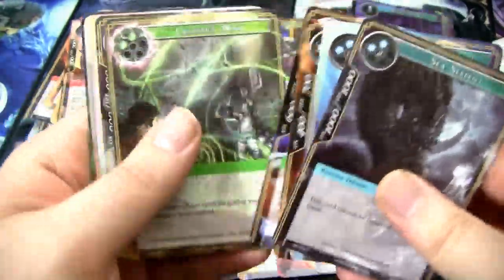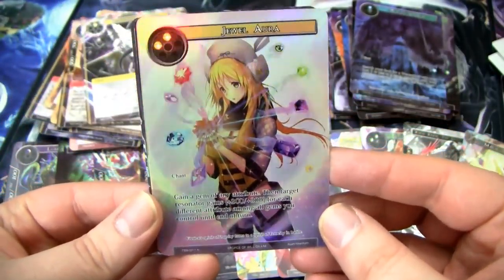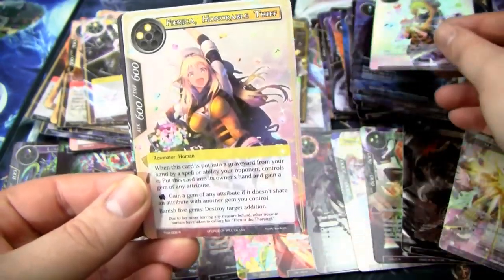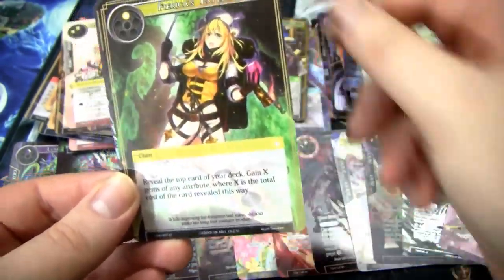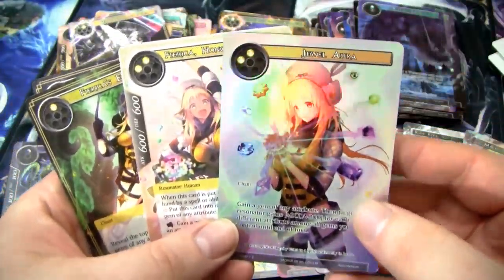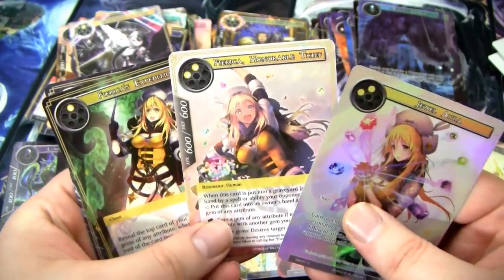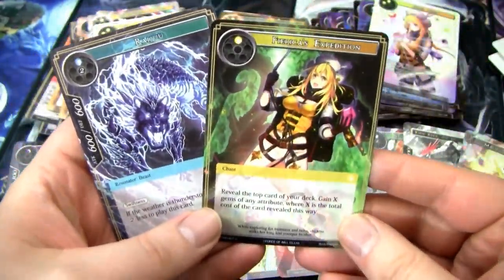I'm just gonna go right to the Full Art. We have the Jewel Aura, which actually looks gorgeous. Followed by — nice — I love when it does that. So we have Jewel Aura, the Fireca, and her Expedition all in a row. I mean, that's probably not planned, but come on.